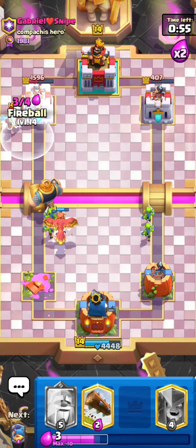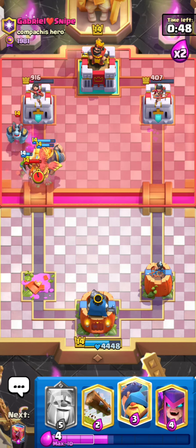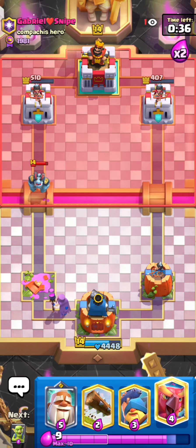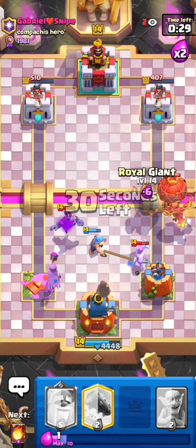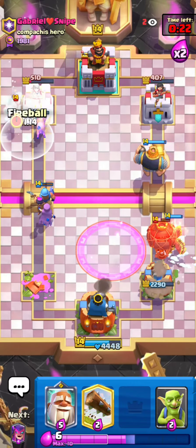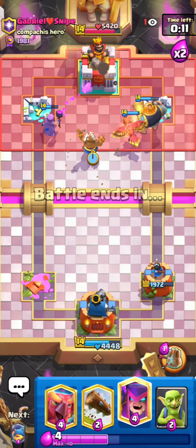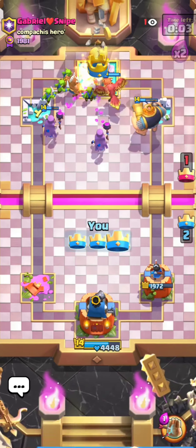I'm going to drop another Royal Giant and take a fireball to make him play more for my RG. He plays a mega minion, valkyrie, and tornado — but that fireball forces him to over-commit a ton of elixir. I use the fisherman to pull the lumberjack, drop a Royal Giant, and there's really nothing he can do anymore. That's a really nice game — it didn't seem like a hard matchup, especially since he was super aggressive early.